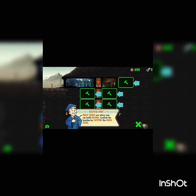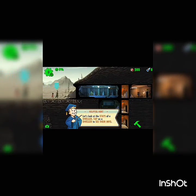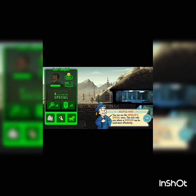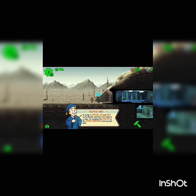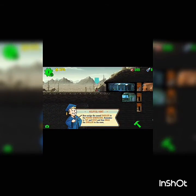Let's put the power room down here because power usually goes down there. You can see the dwellers' SPECIAL stats — this info tells you where a dweller can be used most efficiently. To assign a dweller, tap and hold them and drag them to a room. Let me put you in there — and the second one goes here too.